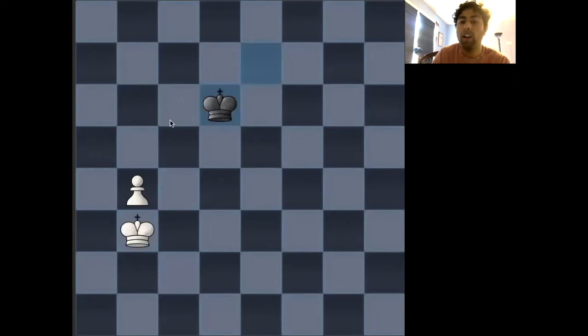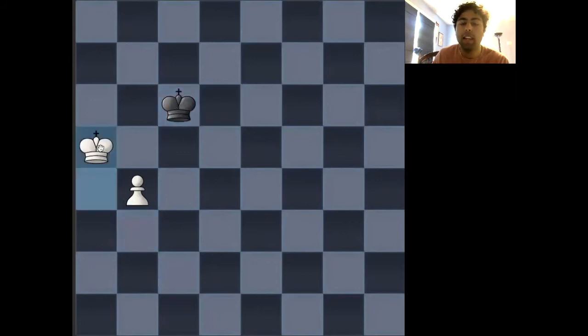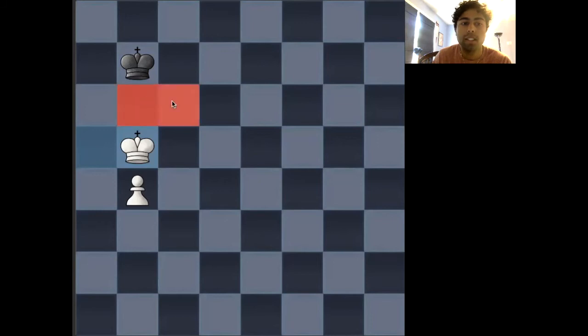So that's why white opts for playing something like king to a4. So that after black plays king to c6, white continues with king to a5, forcing black to play king to b7, and then white plays king to b5. Now in this position, white hasn't occupied a key square yet, but as we remember in the first position, white has gained the opposition, and so black's king will be forced to move, allowing white to occupy one of the key squares like b6, c6, or a6, thus winning the endgame.